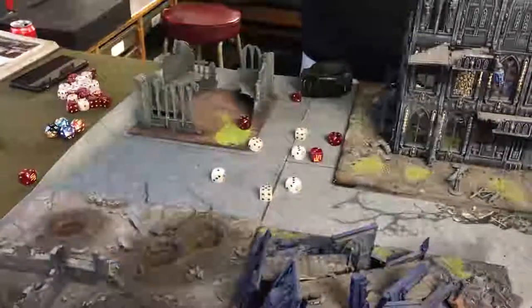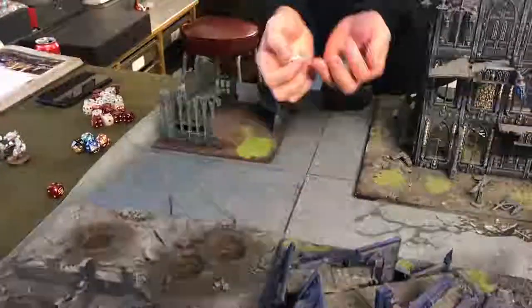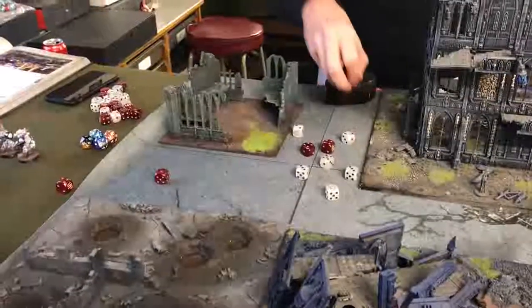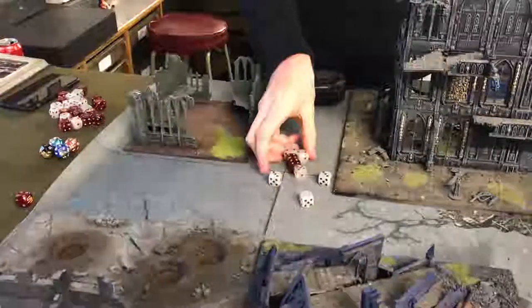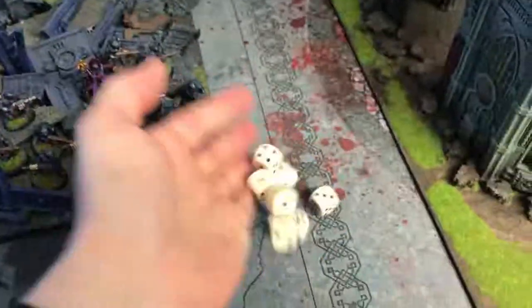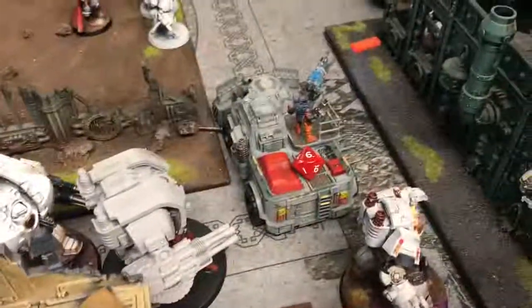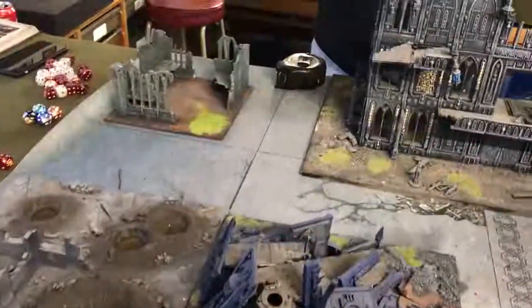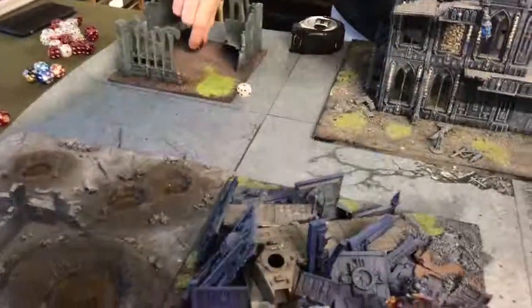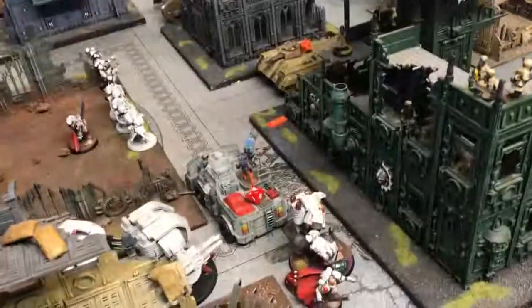The Leviathan opens up with its storm cannon array — needing threes because minus one, re-rolling ones — all hit. Needs twos because strength seven versus toughness three. I'm not getting a save at minus two. Eight wounds from sixteen shots. Rolling eight dice — any sixes I roll another D6. One six — eight dead so far. Heavy flamers done, he's knocked off another two wounds from the Rock Grinder, then meltdown time. My dreads are all in one — any heat-based weapons do not seem to be affecting these guys at all.